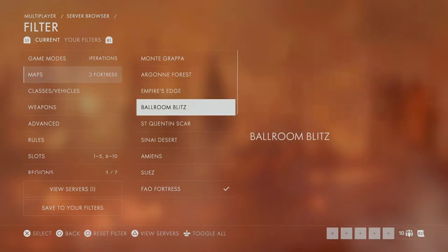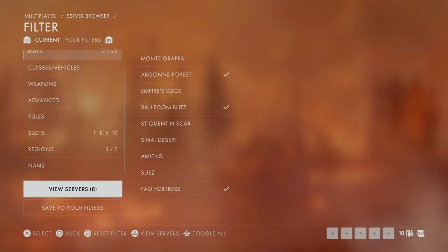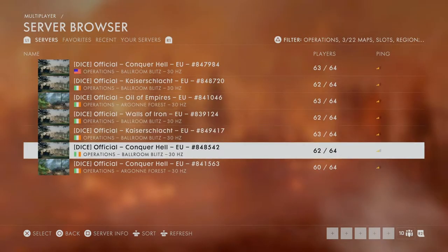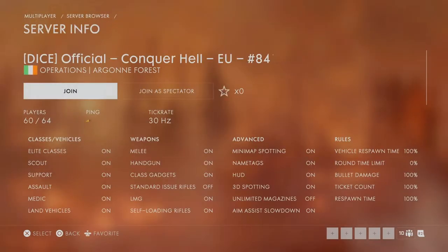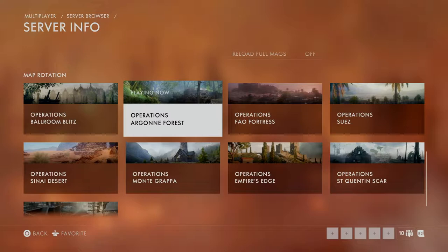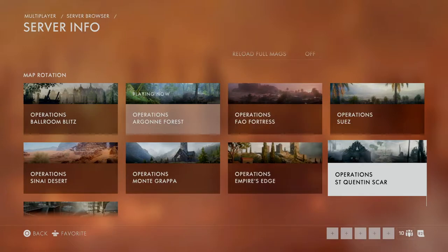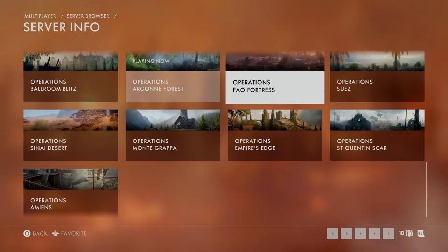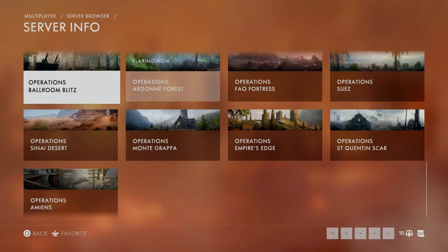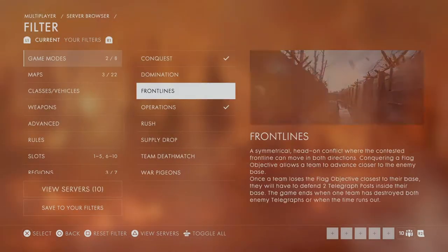The operation for Ballroom Blitz includes Ballroom Blitz and Argonne Forest. If you pick Argonne Forest and go to server info, every time after Argonne Forest the next operation is going to be Fall Fortress — every time. You can just load into an Argonne Forest server and see that the next operation will be Fall Fortress. That way you don't have to wait through random operations just to get to Fall Fortress.